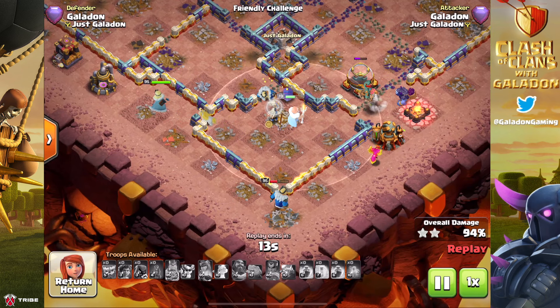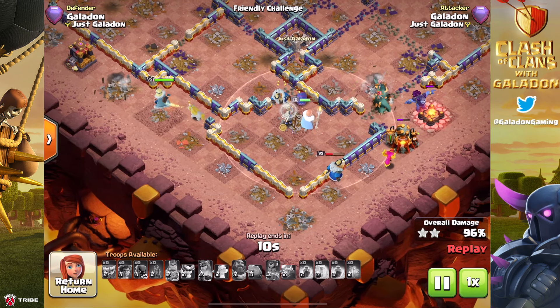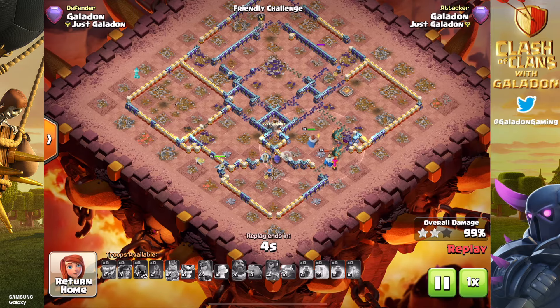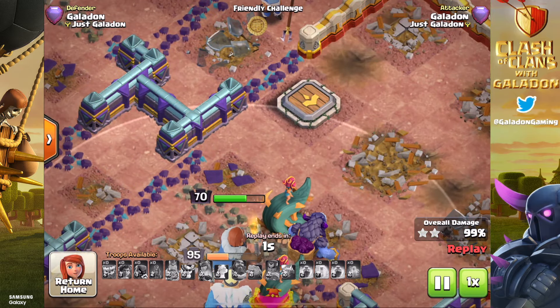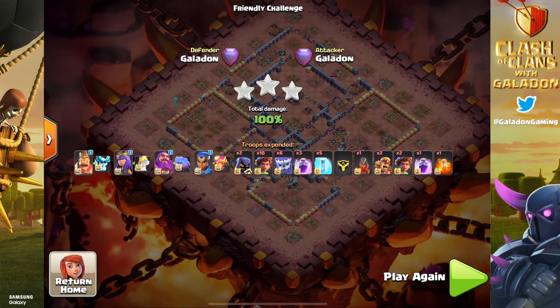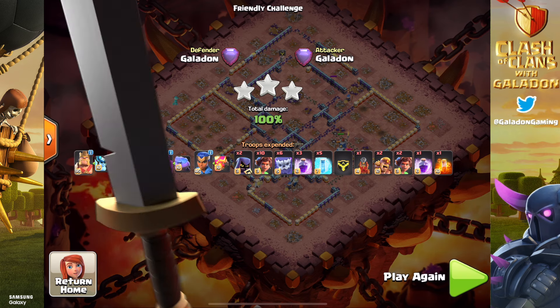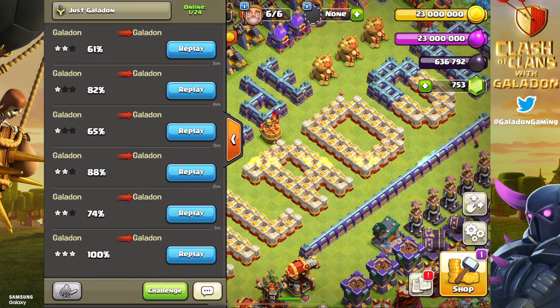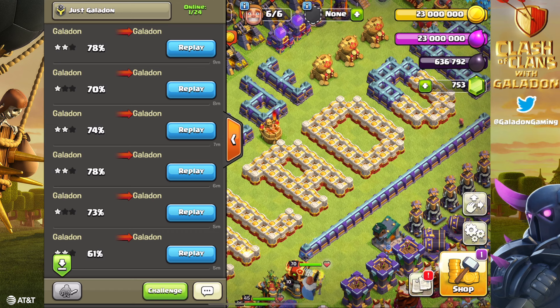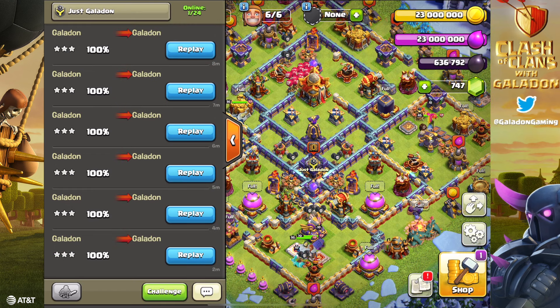Don't think it's going to work very long. Those death ball bases where the Town Hall is in the core of the base often hold up pretty well against a spam attack where no funneling takes place whatsoever. As anti-root rider bases develop, it will get harder and harder naturally for this attack to win, and then balancing will come in and make it even more difficult. The key tweak was waiting and using the hero abilities once their health started to drop - not at the beginning or end of the raid - and that made all the difference. We immediately went from high two stars to non-stop three star wins.